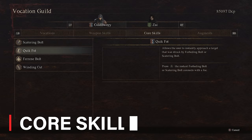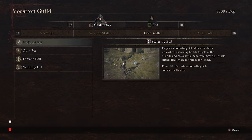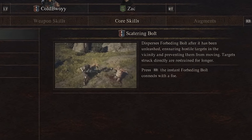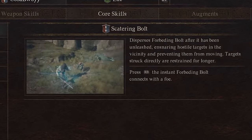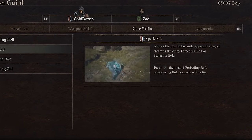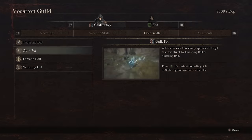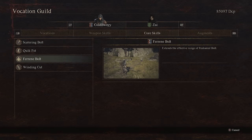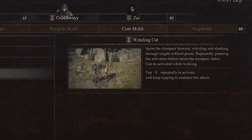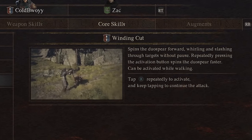Your core skills are enhanced versions of your basic skills and provide additional ways to defeat your enemies. Scattering Bolt disperses Forbidding Bolt after it has been released, trapping nearby enemy hostiles and immobilizing them. Quickfought enables the user to instantly close the distance to a target struck by Forbidding or Scattering Bolt. Farrain Bolt extends the range of Reduted Bolt, and Winding Cut initiates a forward spinning attack with the duo spear, swiftly slashing through targets without any interruption.